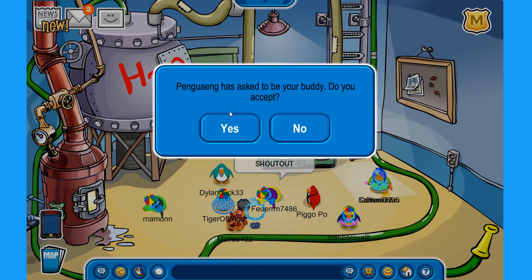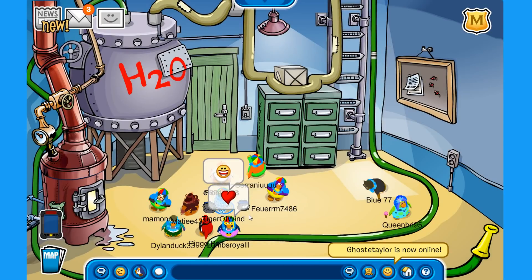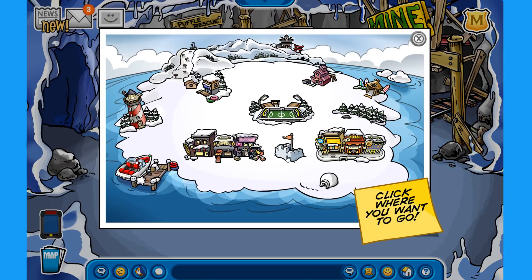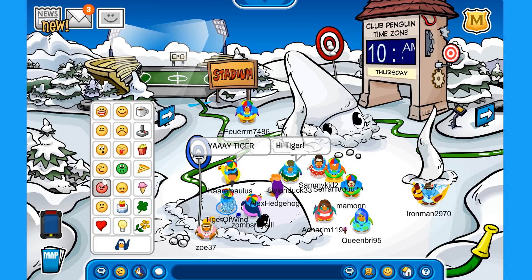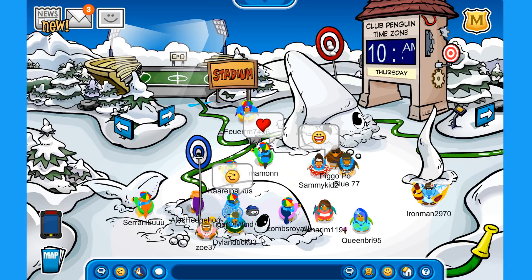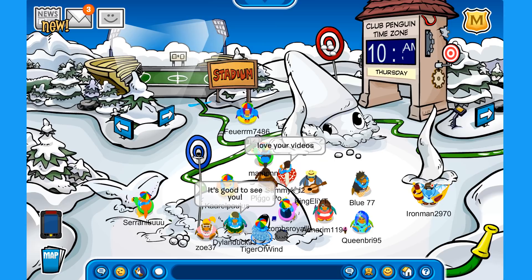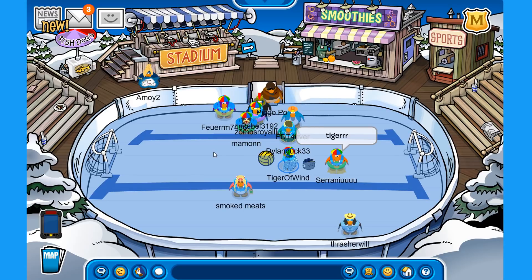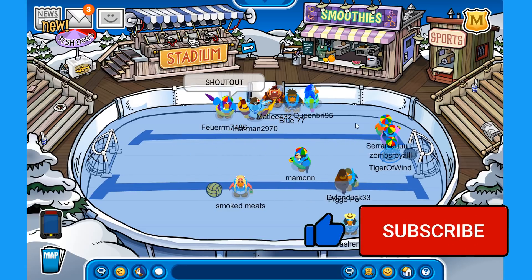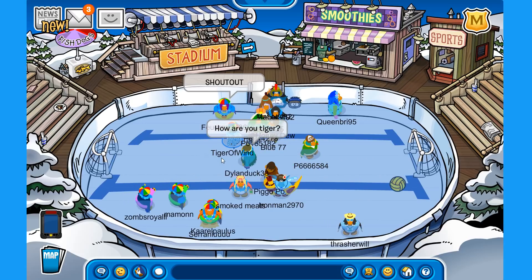We have some friend requests from Pengueng, Queen Bree, and Karel — so many friend requests, that is awesome. This is the boiler room, looking great. Now let's make our way to the snow forts. We have snow sculptures of a whale and a squid — I was going to say octopus but it is actually a squid. You can have snowball fights here, hiding behind the sculptures. And the ice rink — wait, this is actually the ice rink where you can play water volleyball!